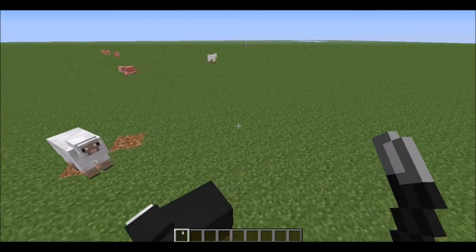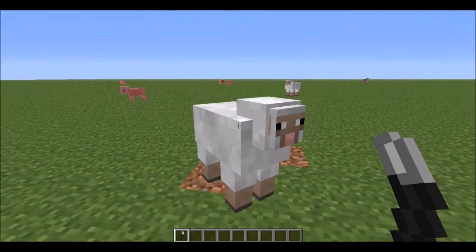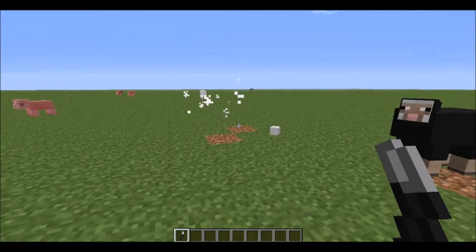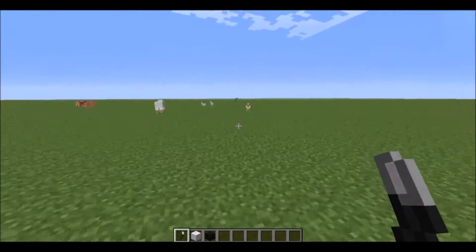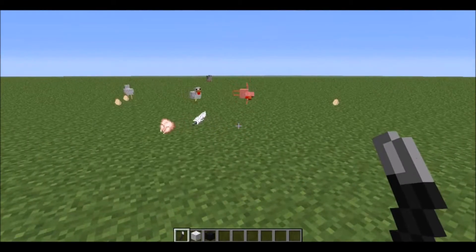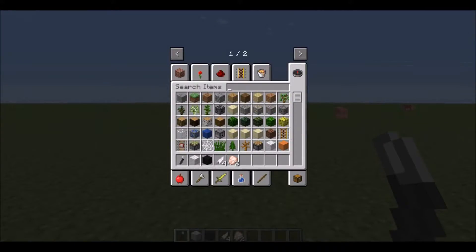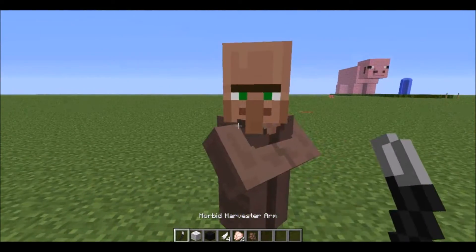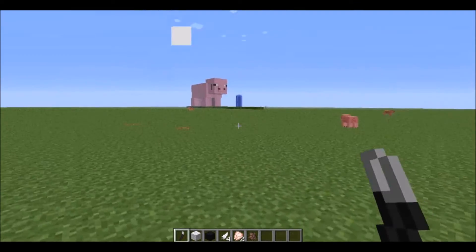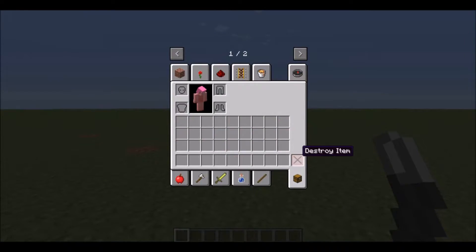We have these two sheep having a conversation, but if I use my Morbid Harvester arm - it does a one hit kill on this sheep! Look, I'll do it on this sheep too - two free wool! This is awesome, I can try on this chicken too. One hit! So this Morbid Harvester arm is pretty good. Let's actually test it on a villager - let's see how many hits it takes. One hit kill! This Morbid Harvester arm is crazy, it's so nice.